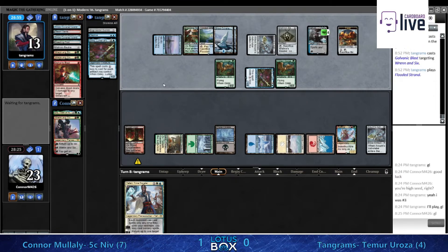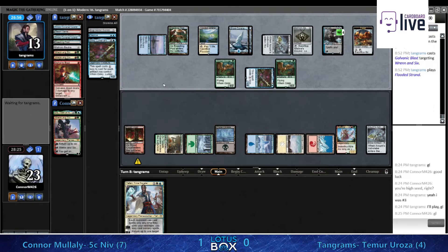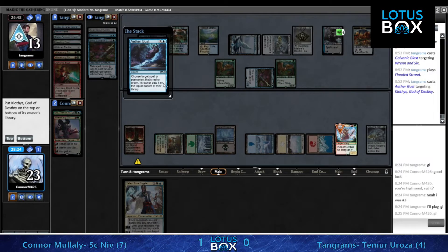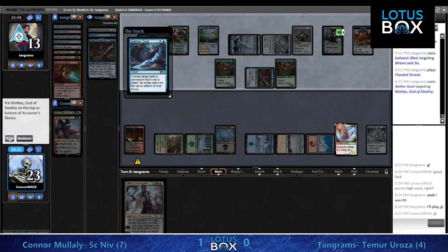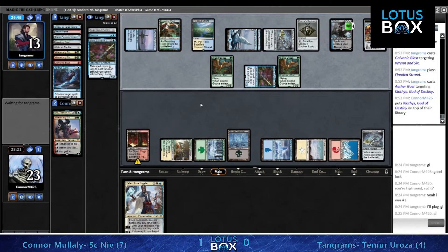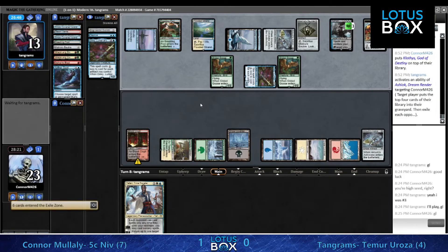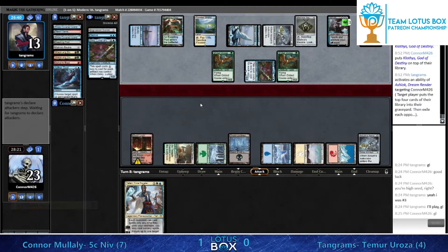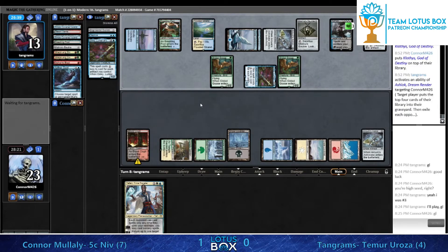Ashiok is going to keep Uro under control - it's just not going to happen. I'm ready to call this one for Tangrams. I don't see a way for Conor to really get back into this game. There's a Klothys on top - that's going to have to go on the bottom - nope, topping it. I don't believe it represents a win in this game though - it's just not beating these geese. You need to find a way to resolve a Niv-Mizzet or something.